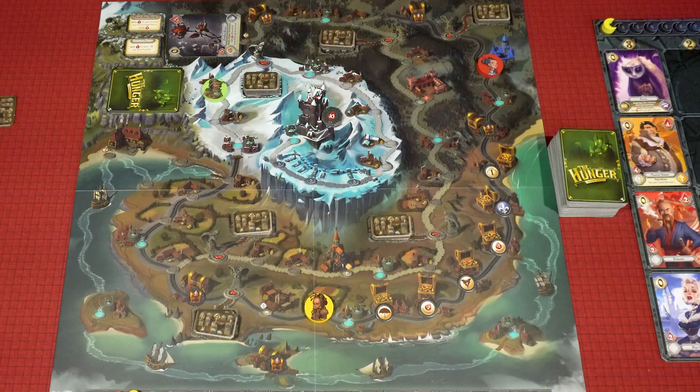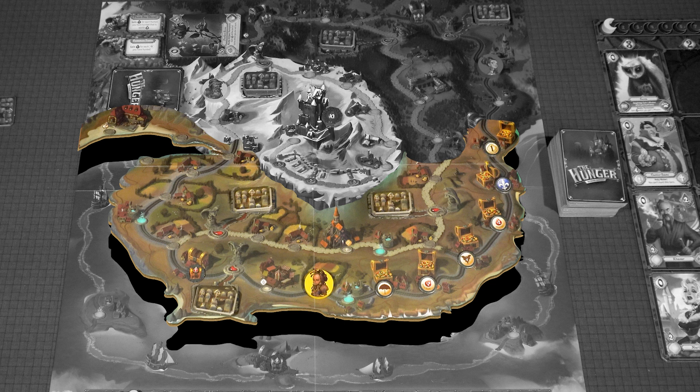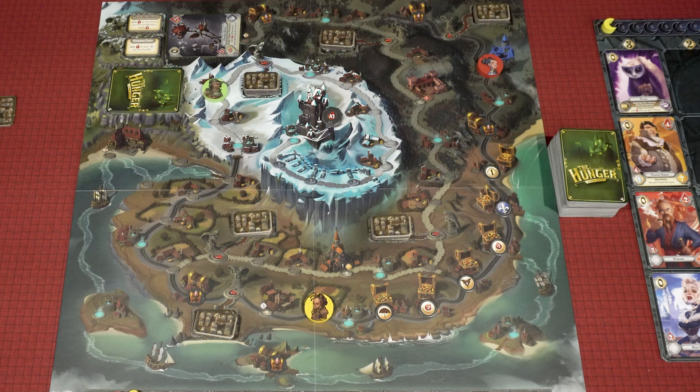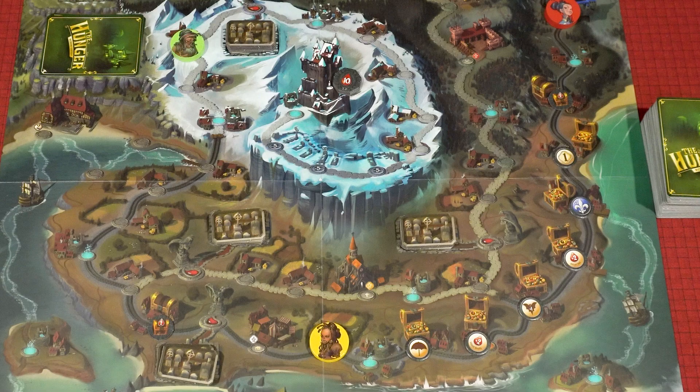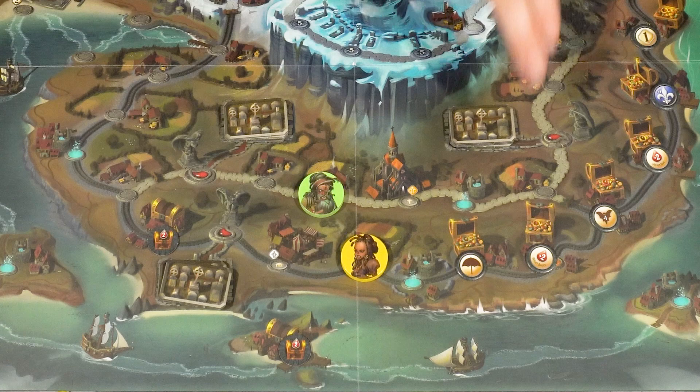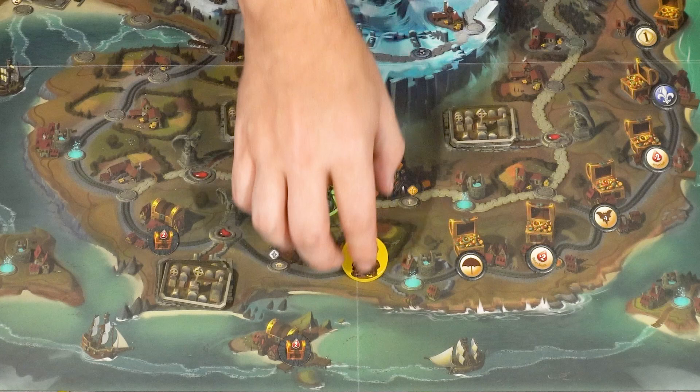Every turn after the first, player order is determined by your vampire's place on the board — which region they're in. Vampires in the forest play first, followed by vampires in the plains, which also includes the waterway. Then players in the mountain region take their turn, followed lastly by players in the cemetery. So it basically boils down to: the player furthest from the castle goes first. If there are multiple vampires in a single region, player order is determined by the path they are on — vampires on the road play first, then vampires on the railroad, and finally vampires on the boat path. If there are multiple players in the same region and on the same path, the player furthest from the castle goes first.